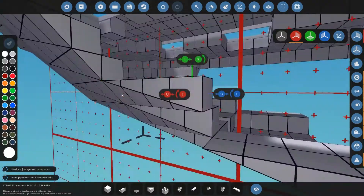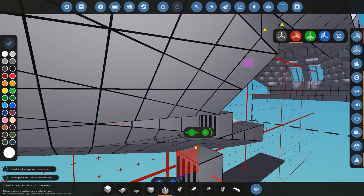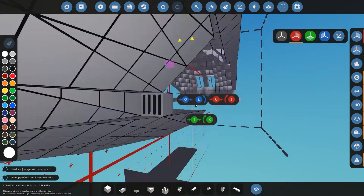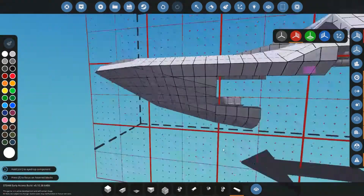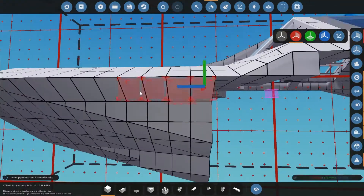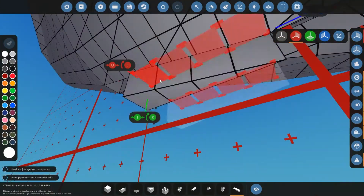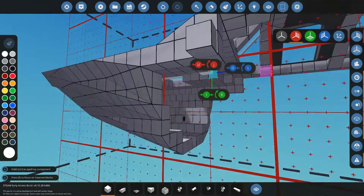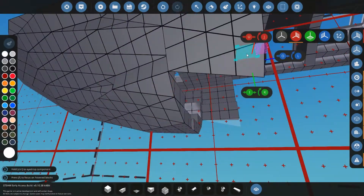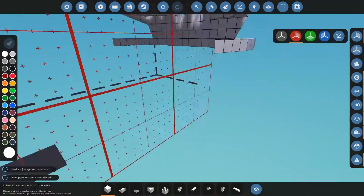We're getting to a part where I did something kind of interesting. To cool engines in this game there are a couple of methods — water cooling, radiators, and something else. We have this odd shaping here and I added a fluid import port. We're going to use that for water cooling in the future, because we'll be going so fast we can probably pump through a lot of water. It could backfire massively but I think it's a good idea.